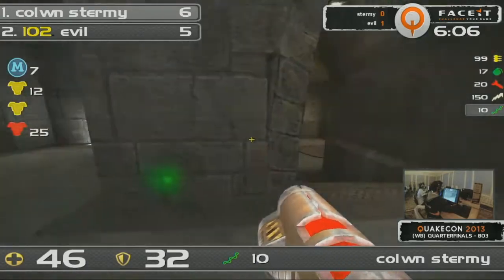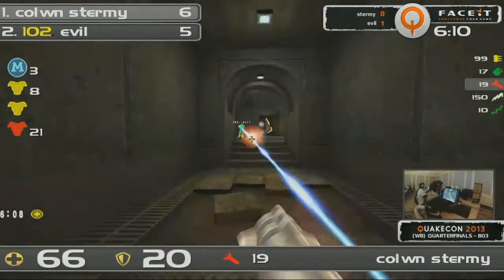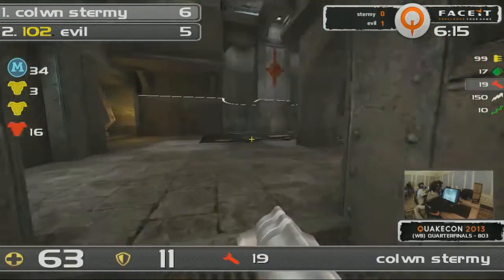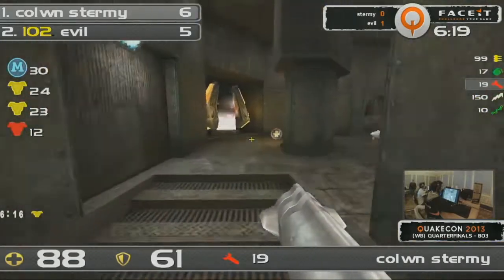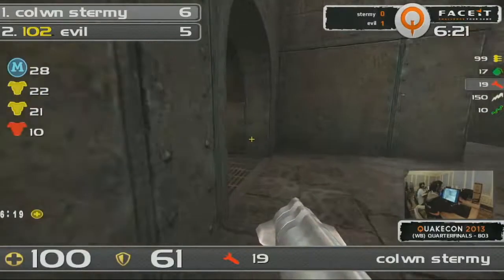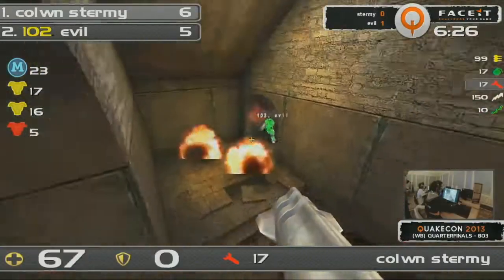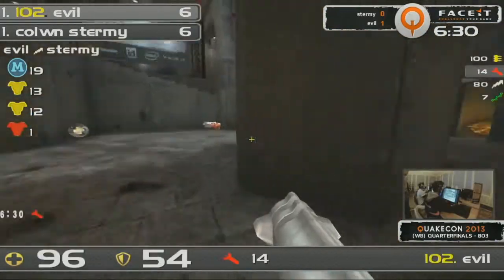Great combination there from Sturmey still. He's a bit low though, so he's got to be careful. But he's doing the right things. Evil — good read from Evil. He expected Sturmey to be there and he pushes him back away. And Sturmey just gets this Yellow, whereas Evil gets a Yellow and a Mega. Sturmey has to be very, very cautious now because his opponent heavily outstacks him. He cannot be caught, and this is exactly what happens. The rockets are coming through from Sturmey, but he goes down eventually.